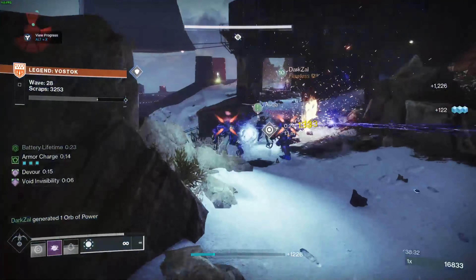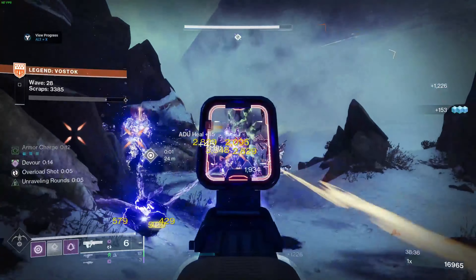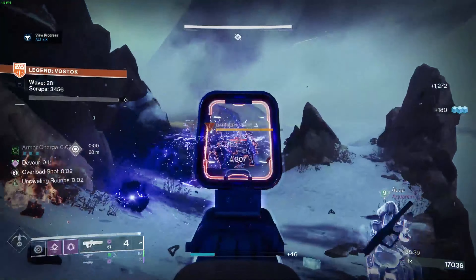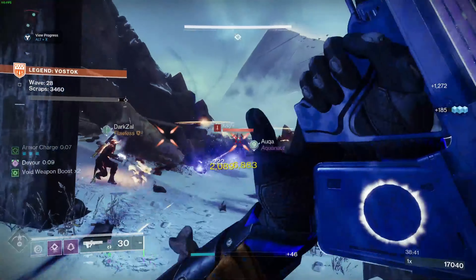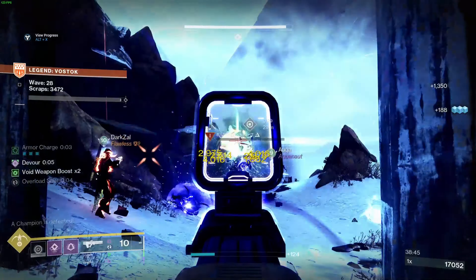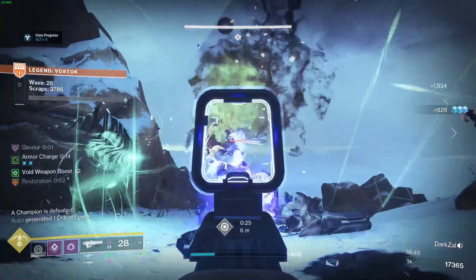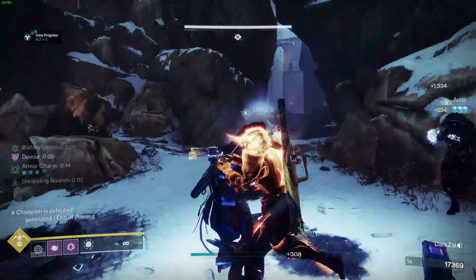This is a pretty standard build that is highly desired for fire teams in Legend Onslaught. The current Onslaught meta is one Well of Radiance Warlock and one or two Orpheus Rig Hunters. The idea is that the Orpheus Rig Hunter can consistently tether large groups of enemies, locking them down and creating lots of orbs to make sure the Well of Radiance Warlock has a well available when needed. Even here, I'm playing with my friend Dark on a Solar Titan and we had a random running another Orpheus Rig Tether Hunter, and we got the clear pretty seamlessly.